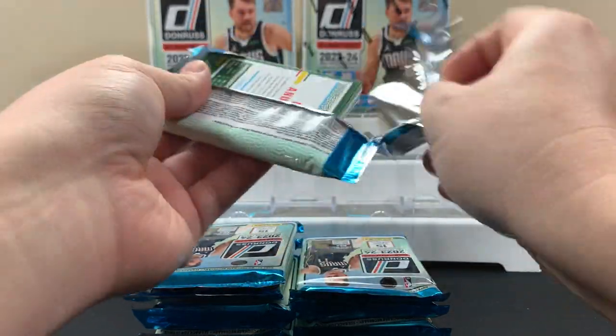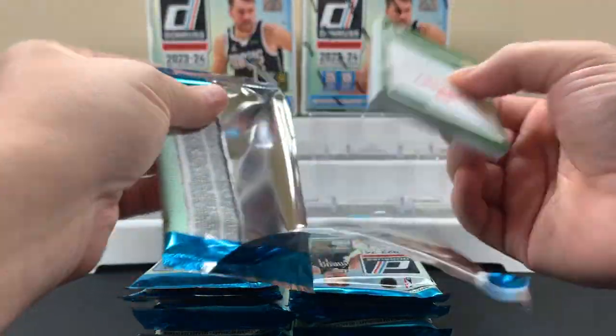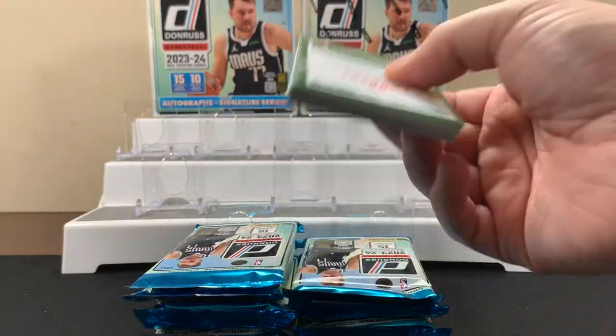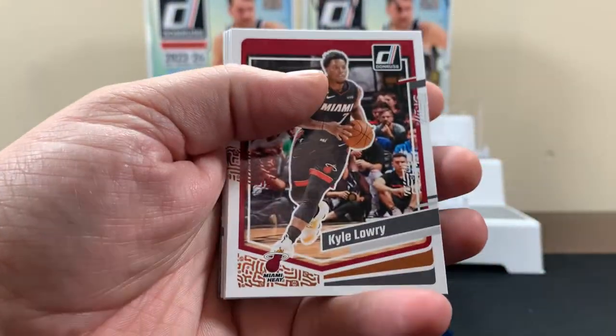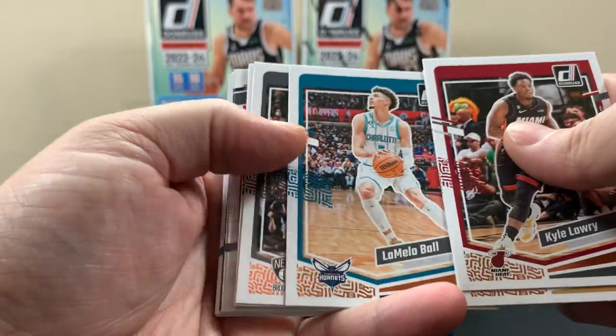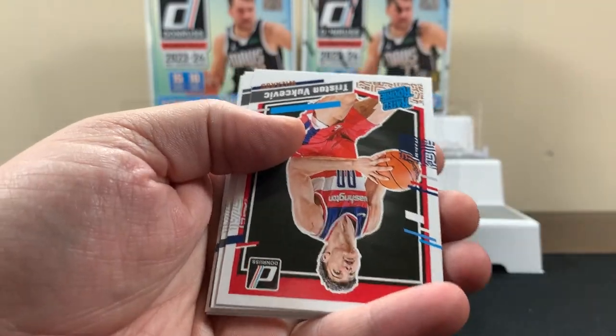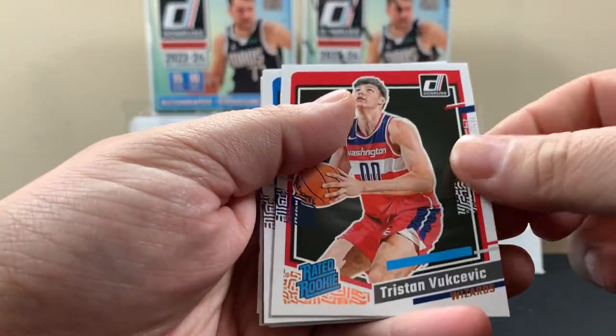You'll know when you get a rookie because I think the backs of them are blue. See how this is all green - it looks like football. So we'll see how we do here.